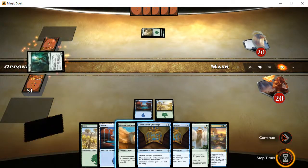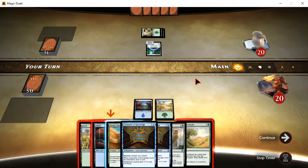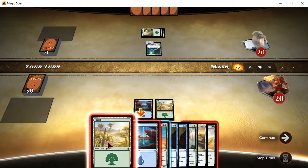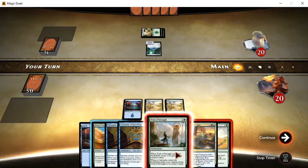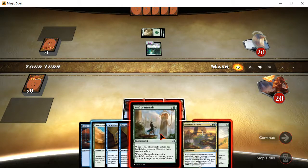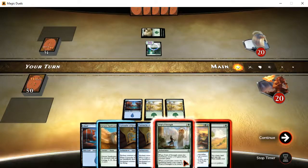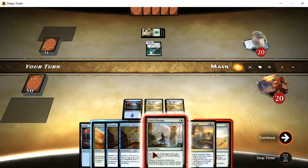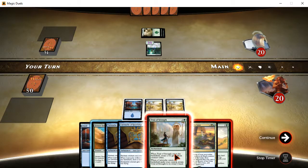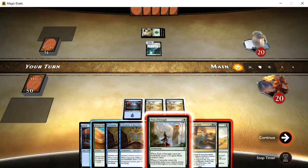Ornery Kudu — whenever it enters the battlefield, it gets a minus one, minus one counter. Now this is important in interesting ways. Putting minus one, minus one counters on your creatures is actually kind of an aspect of this set. They can be removed in certain ways as well. That's a 2-3, and this will produce a 4-2 green beast token. And if I play a cartouche, the trial will be returned to my hand. Each trial has its own enchantment version, so you can actually collect the trials themselves. I'm probably going to play Trial of Strength.